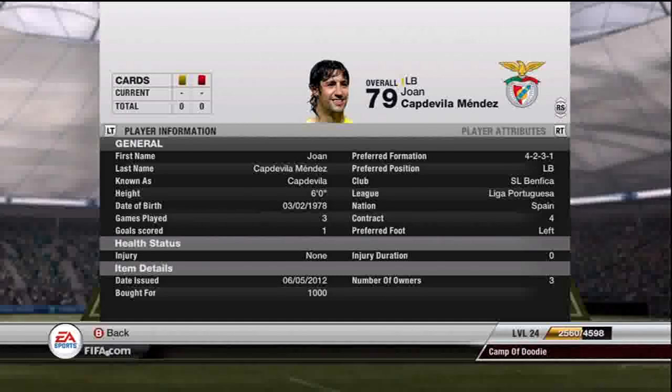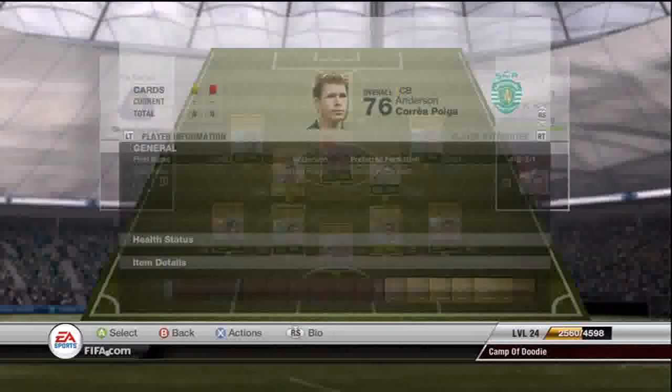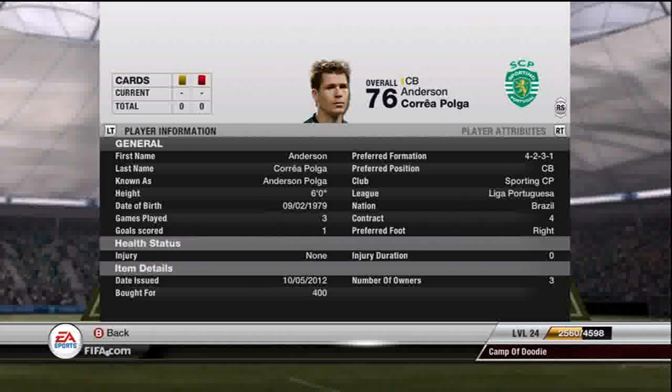Next we have Cabdela, my left back. I got him for 4,000 coins — the highest I paid for any player. He's got a goal. Nothing really special from these defenders overall. All you can look at with these defenders — I just bought them out of spite. He's probably the best defender I have because he actually offers more in attack.